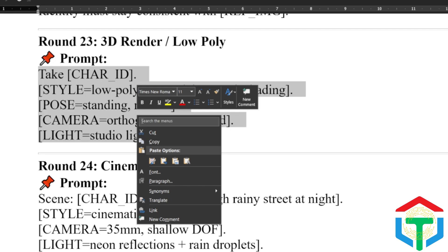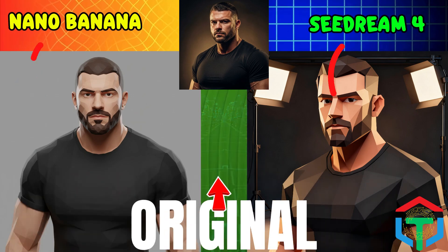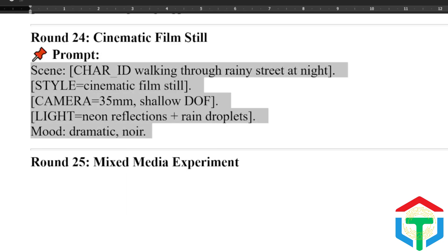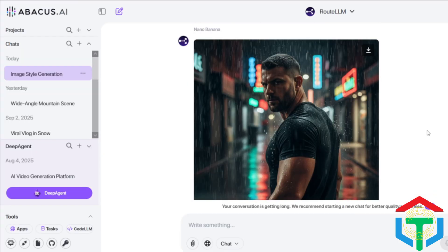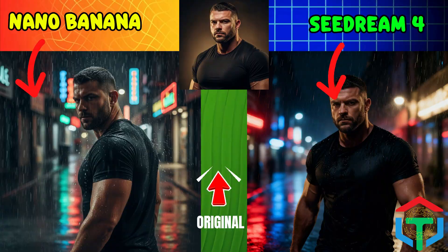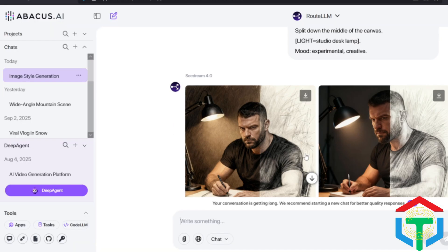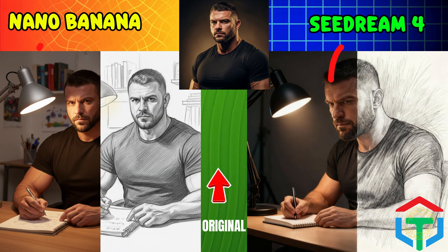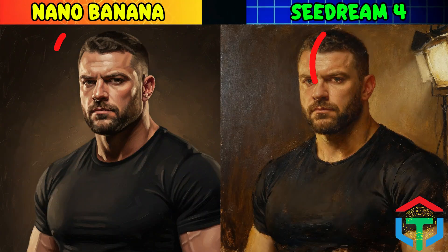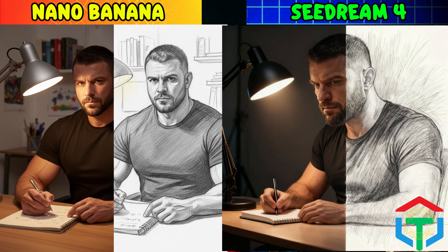Now let's move to 3D. Can they create a consistent 3D render version of the same character? Seedream produces game-ready low-poly models. Nano Banana gives more cinematic 3D, almost Pixar-like. Which one would you put into a video game? Round 24 is all about cinema — can they generate a film still that feels like it came from Hollywood? Seedream nails cinematic color grading. Nano Banana turns it into a full movie poster feel. Which one would you watch as a film? Final round in this category: mixed media experiment. Can they combine multiple styles in one image? Nano Banana cleanly separates the two halves. Seedream blends them artistically into a surreal hybrid. Which approach do you prefer: clean split or creative fusion? And that wraps up Category 5: style transfer and artistic variations — proving AI can be more than just Photoshop. It's a full creative studio.